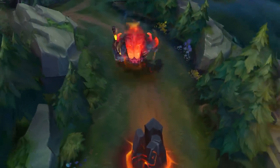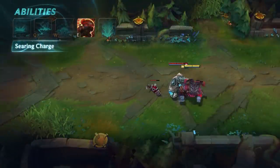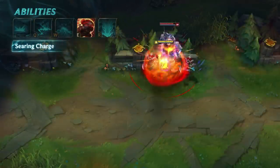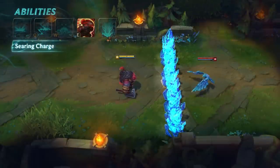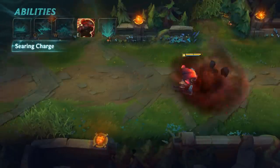Ornn's E is Searing Charge. Ornn charges, displacing and damaging enemies in his way. If Ornn collides with terrain while charging, he stops, creating a shockwave that damages and knocks up nearby enemies. This ability destroys terrain created by enemy champions. It also destroys Volcanic Rupture's pillar.